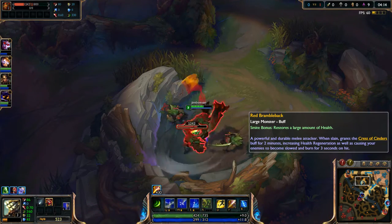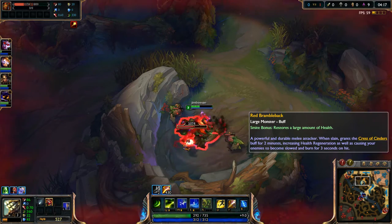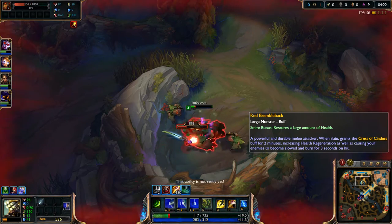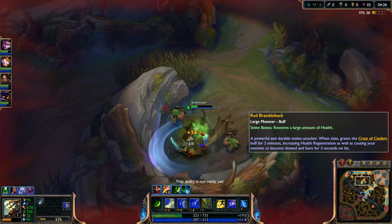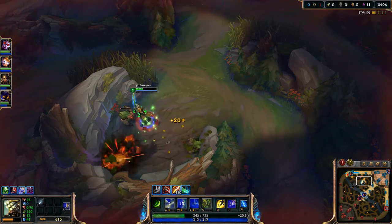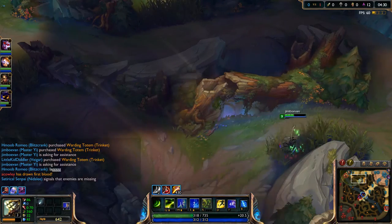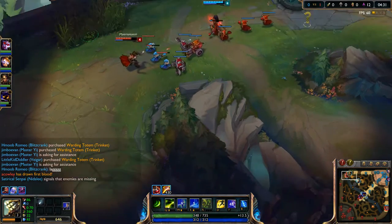I should've done that after I got my second attack — double attack. Pop that. I wanted to smite it but whatever, it doesn't matter. It doesn't give you anything special if you don't smite it. So we'll go ahead and go top, because GP's not a champ that can really go in or what not.